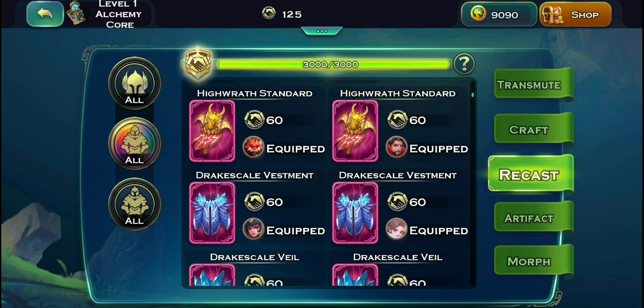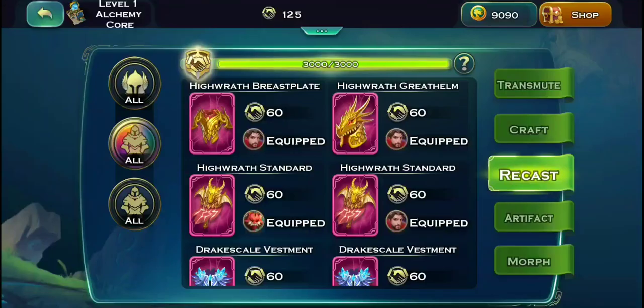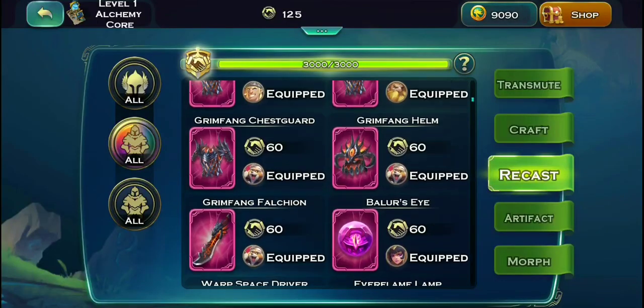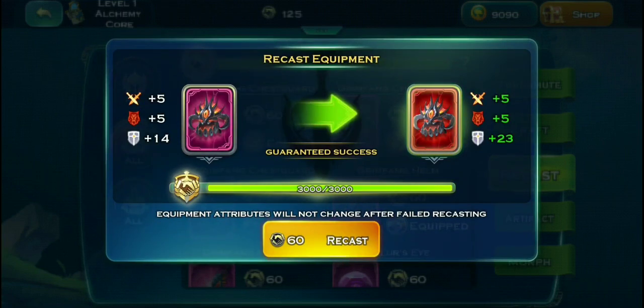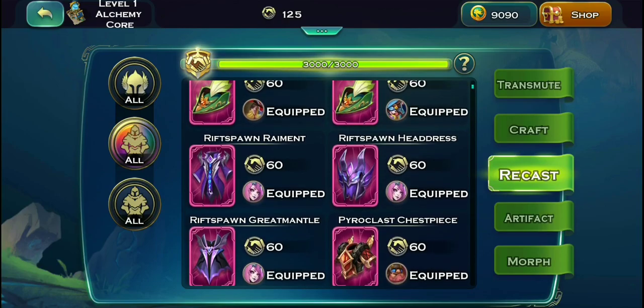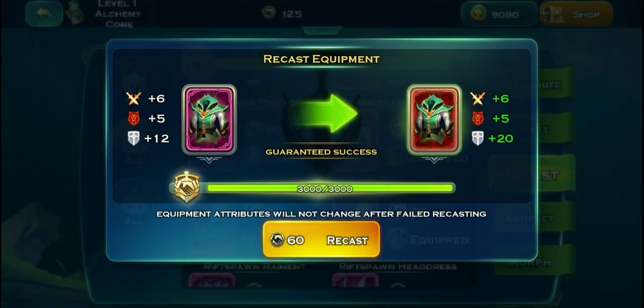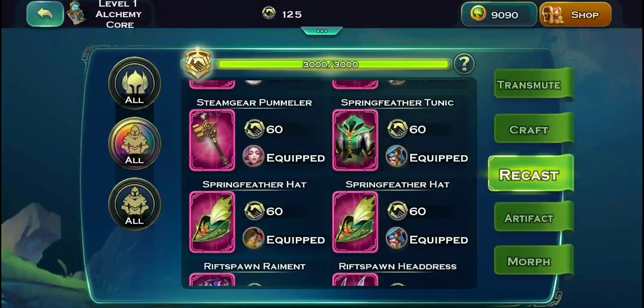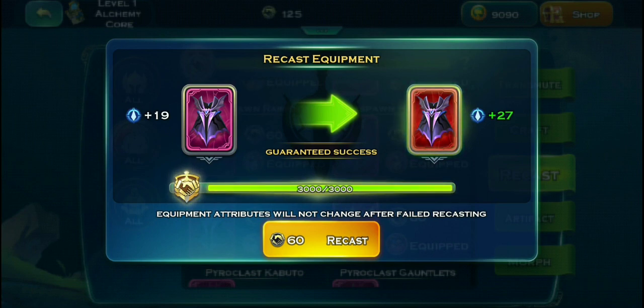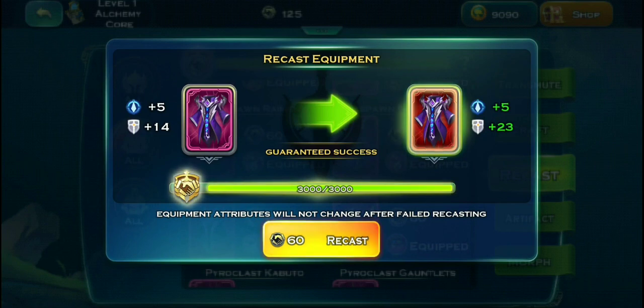We're going to be spending our 3000 renown to get a guaranteed flawless - maybe on this banner, maybe on Avalon, or maybe let's see if we could do one gladiator one. The helmet down here is another good thing - look at that, plus 23. I think I'll be going with the Ophelia one, or maybe this one right here. It's tough to make a choice - man plus 27, wow that is insane! We're going to go with this one. We'll spend another 60 for that - even though you get 3000, you need another 60 more renown just to get this one to flawless.